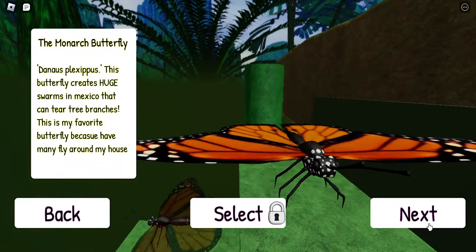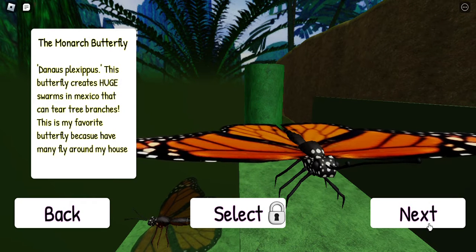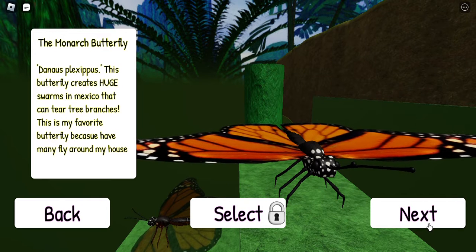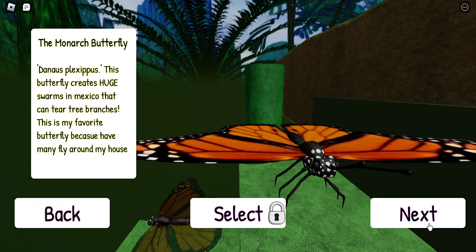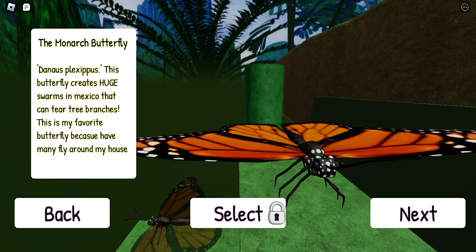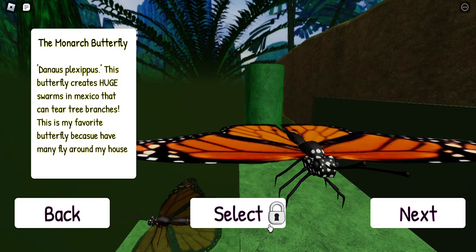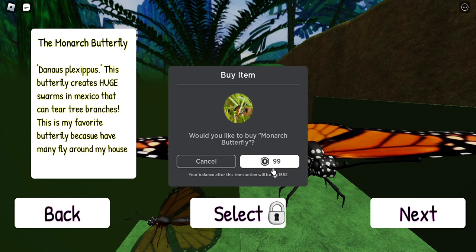The monarch butterfly — my favorite, Danaus plexippus. This butterfly creates huge swarms in Mexico that can tear tree branches. This is my favorite butterfly because I have many fly around my house. But you can't select it because I have to buy it — so I'll buy it. I will buy it.